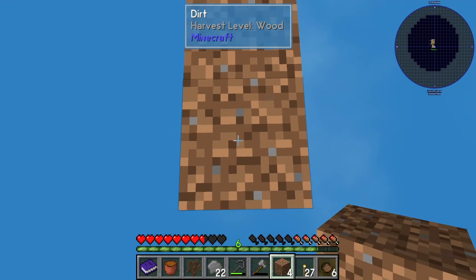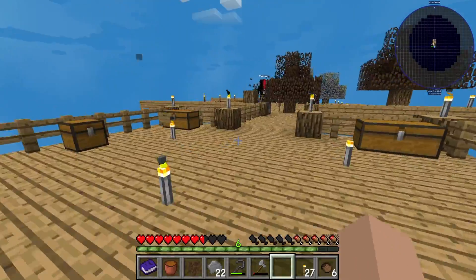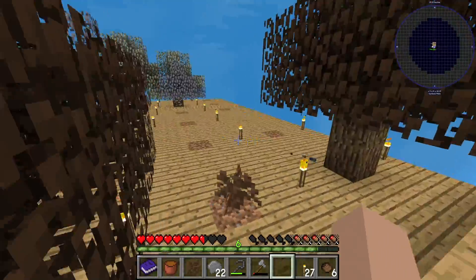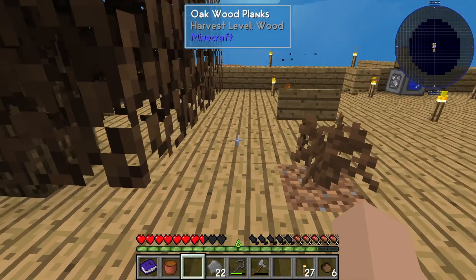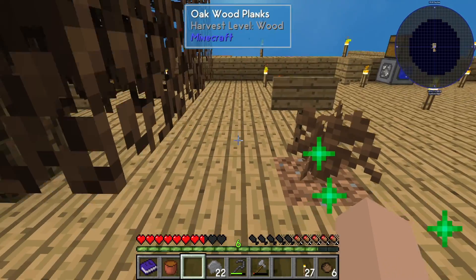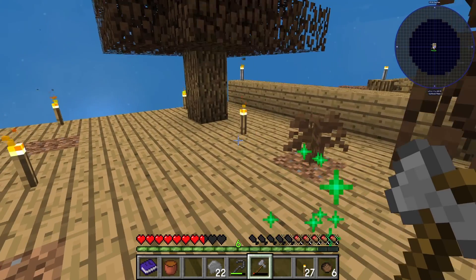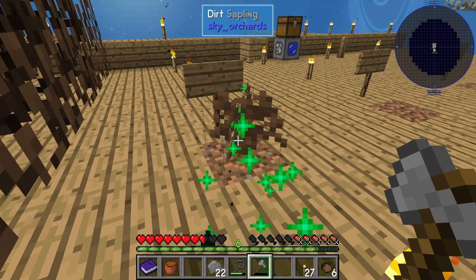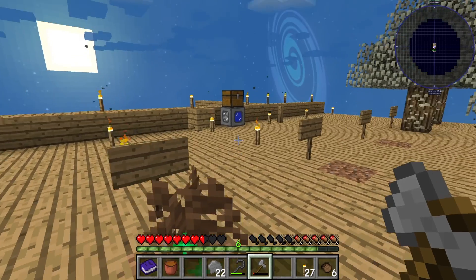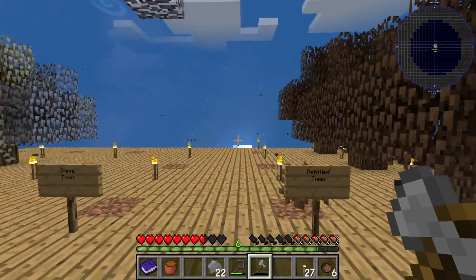How much dirt do you have? Seven. So you gotta start mass producing dirt saplings or dirt trees. I got two out of what was there. That's wonderful. Should we end it? Well, let's see how the chest is doing. Oh yeah, it's gonna be a couple more minutes for that chest — let's just go ahead and end it here.